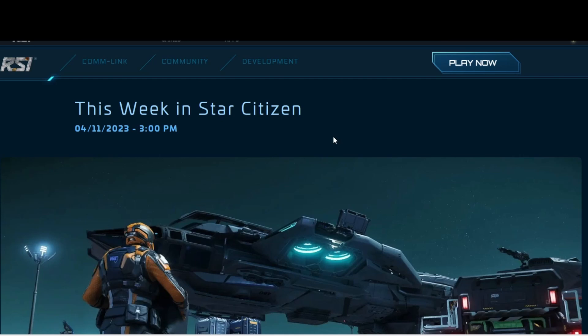3.18.1 will come when it comes. But knowing there's going to be a full wipe with both 3.18.1 and 3.18.2, I think it would just be more practical if they just put them both into one package and got it all delivered out on the PU so everyone can get back to their gameplay. What good is 3.18.1 going to be when we know it's just going to be another full wipe with 3.18.2?